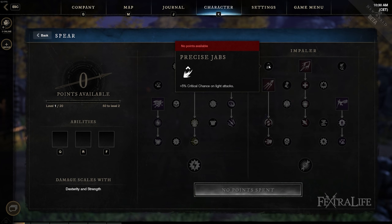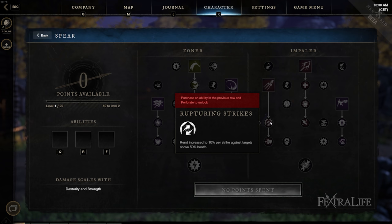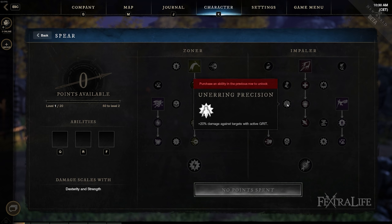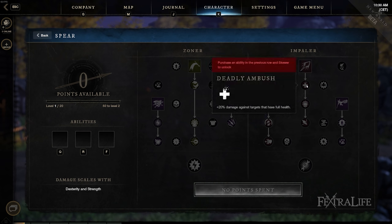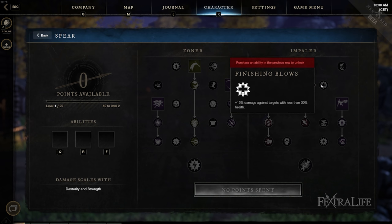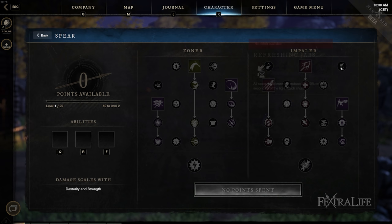Moving to the Impaler skill tree: this is primarily single-target damage. If you're fighting one strong enemy or trying to down one target quickly, it's very good in both PvE and PvP. Most of the passives, just like the Zoner tree, involve increasing your damage or critical chance. If you're playing a Spear build focused on damage, you're going to need passives from both trees. You can't get both capstones, and the Zoner capstone is generally better, but you'll need passives from both trees for maximum damage.